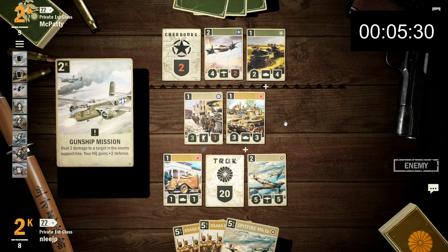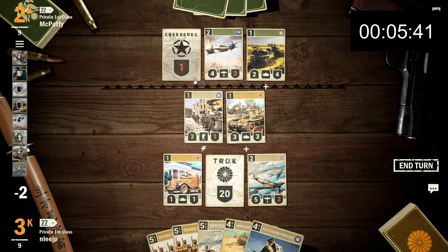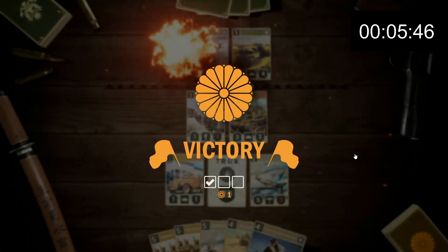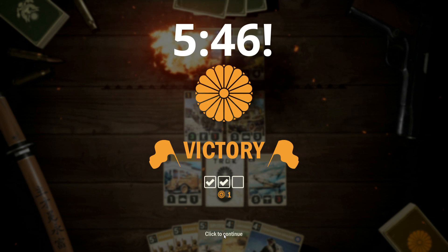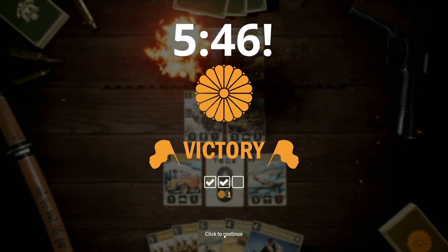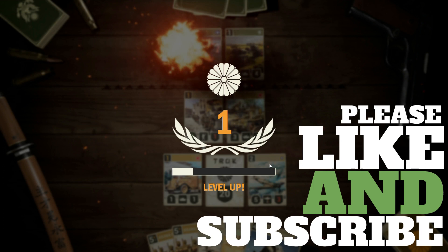I accidentally played that Convoy card — my mouse slipped — so I would have finished the game off even sooner. But that is the quickest victory I think I can pull off in this game so far. Roughly speaking, a little over five minutes. If anyone has a time they think is better than that, I'd love to hear about it in the comments. Please take a moment to like and subscribe — it really helps out our channel. Join us here next time on Legendary Tactics. We'll see you next time.